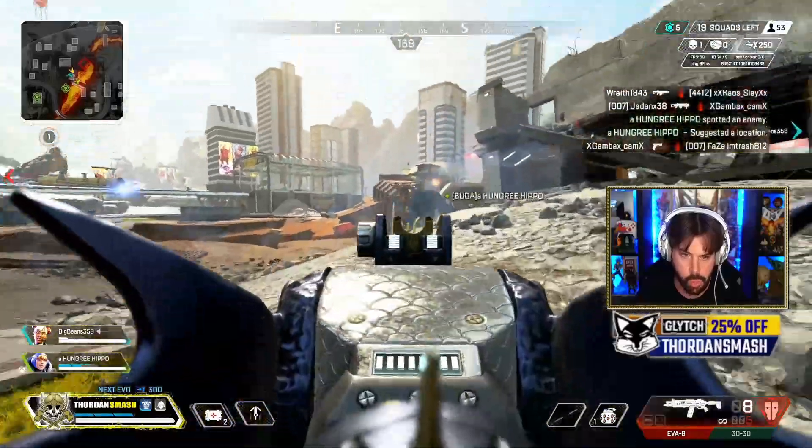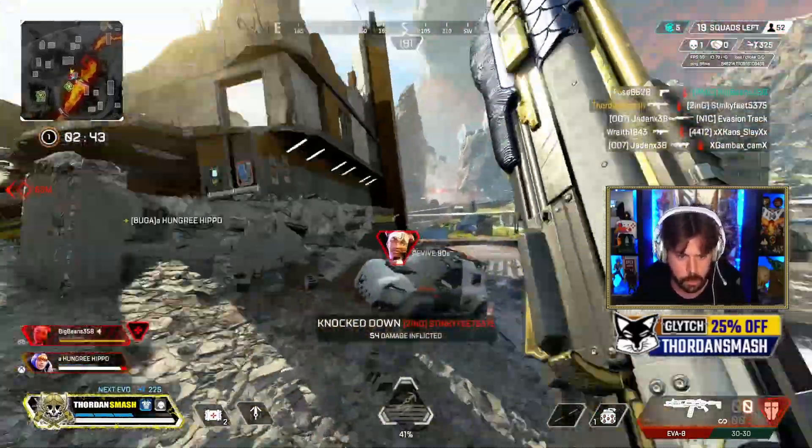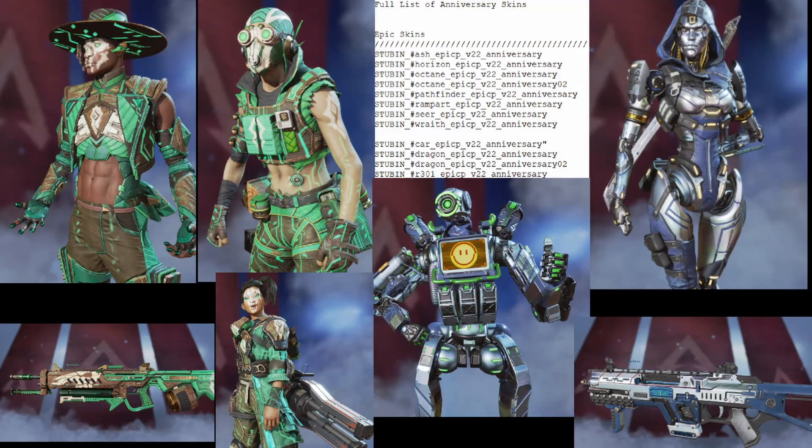This sale will last one week, and then Season 12 will start, and we will have the Anniversary Collection event with 24 unique items within it. There are epic skins — you either get these weird green-tinted skins, which I'm not personally a fan of, or these shined-out chrome ones. They will be coming for Ash, Horizon, Octane, Pathfinder, Rampart, Seer, and Wraith, along with some weapon skins.